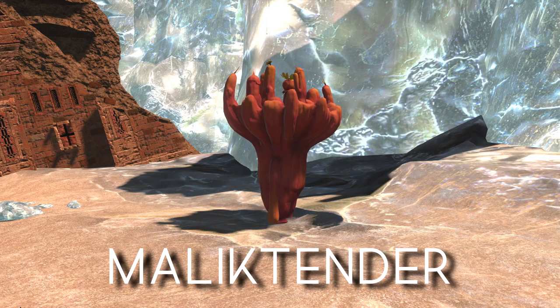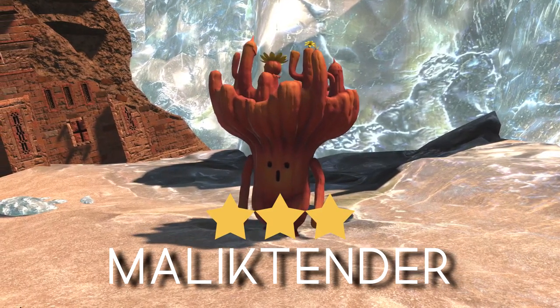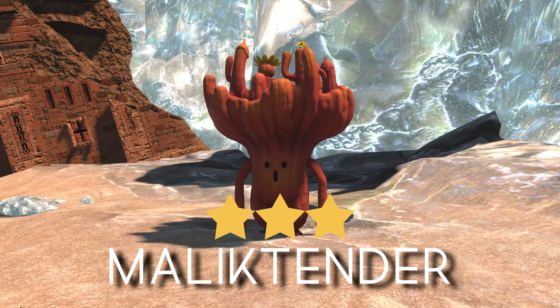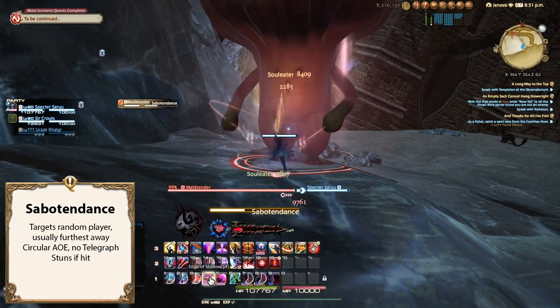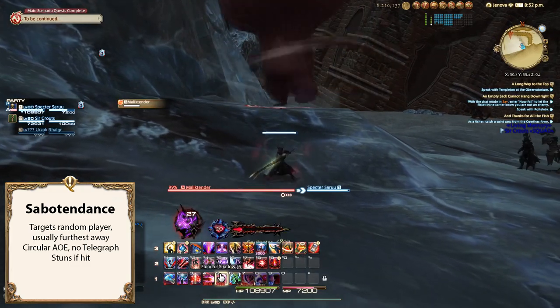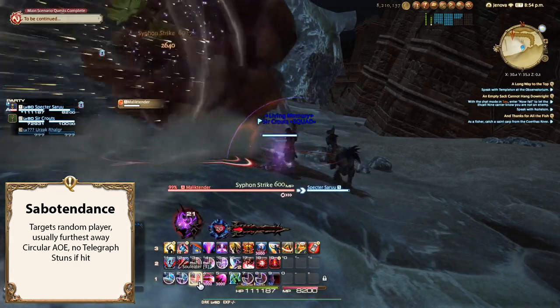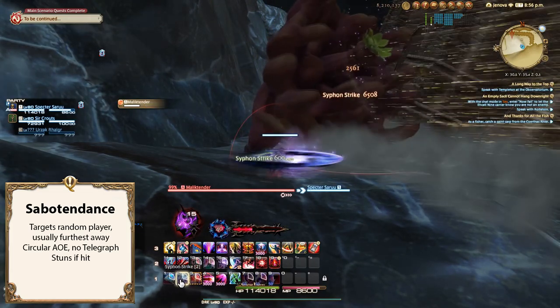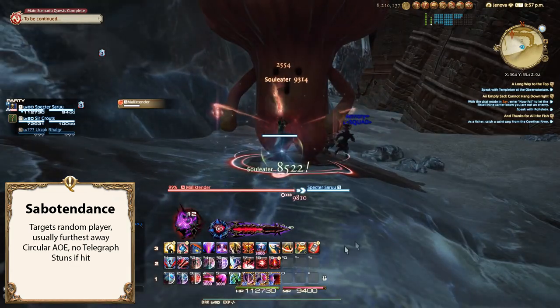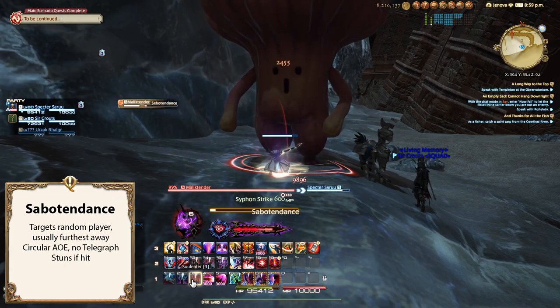Last for this video is the tenderest of Maliks, Malik Tender. Malik Tender is a large cactuar-like hunt of The First, but he still acts like his brethren of the Source. I'd give Malik Tender a solid three stars, as this is a hunt that everyone has to pay attention to, no matter your class. His difficulty doesn't really come from the attacks themselves, but much like Hurricane, making sure you're not positioned to get hit by them. The first thing to watch for is Sabotendance, a circular attack that causes knockback and stuns anyone who's hit. Getting hit also determines his next attack, 50,000 Needles, a frontal attack where he shoots needles. This attack does hurt, and he usually focuses wherever the most stunned people are, as they won't be able to move out of the way.